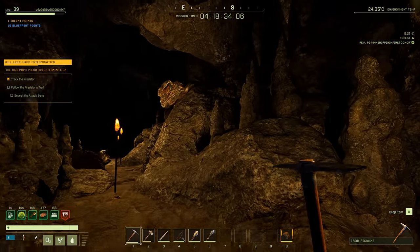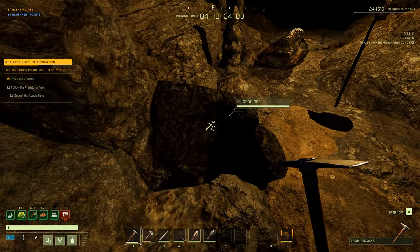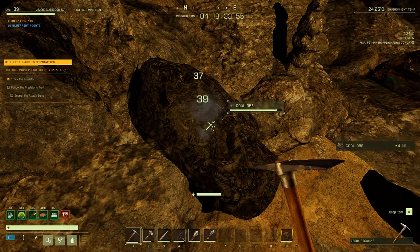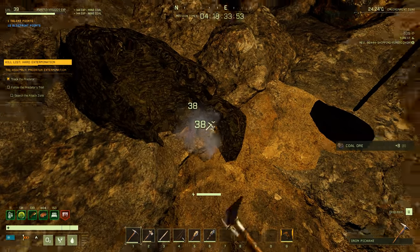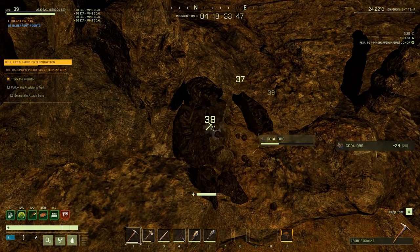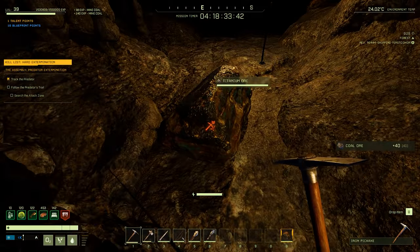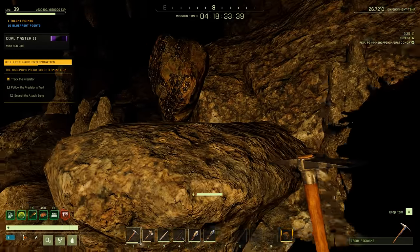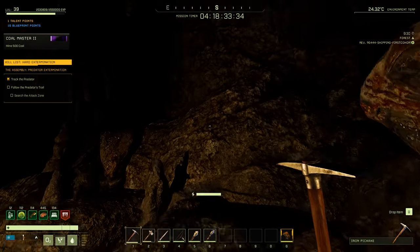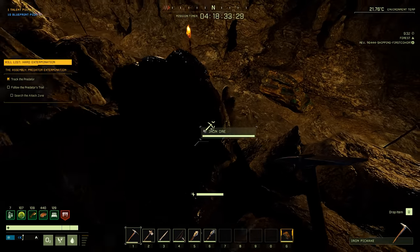This is platinum. I don't think we need any more coal — well, maybe more for gunpowder. Actually it's sulfur and charcoal for gunpowder. I was using coal for the steel bloom but it doesn't use much of it. Titanium — okay, there's some iron. Can I get up here? Oh wow, there we go.